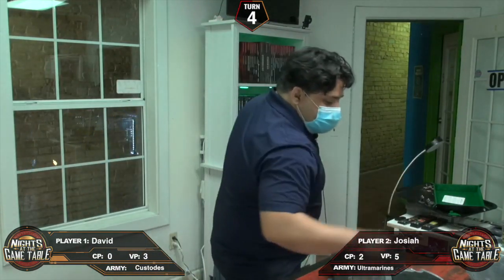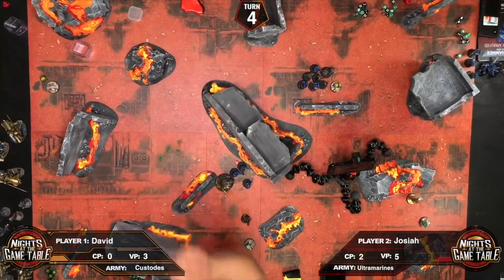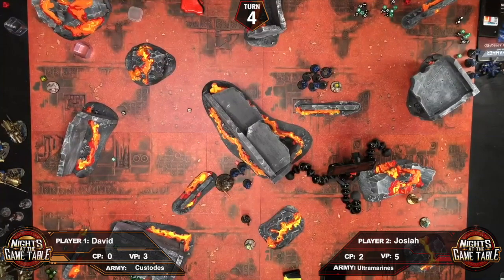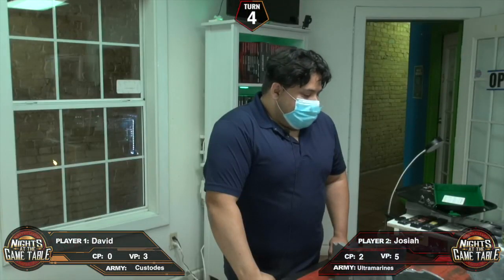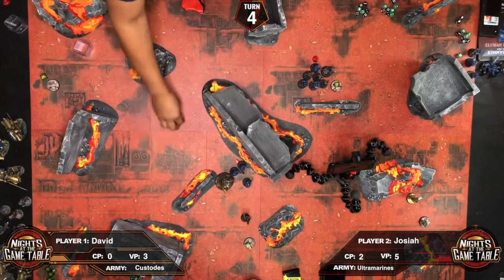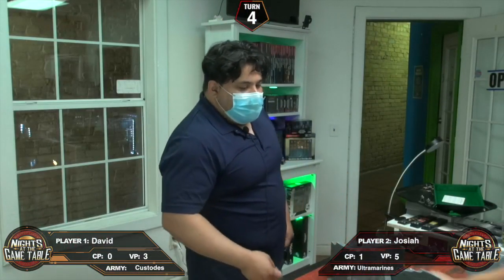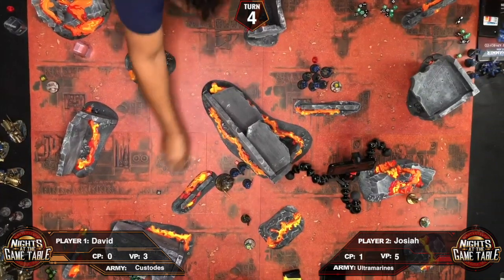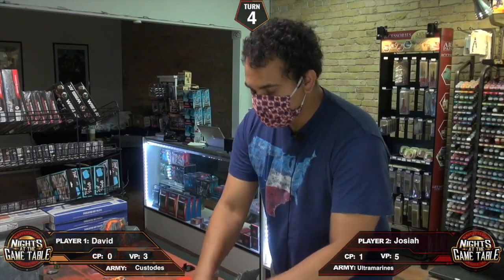David picks which combat to fight in. Josiah's squad fights into the Witchseekers — four, five, six, seven attacks — hitting on threes, but most are not threes. Wounding on fives. Three saves needed; one falls. The sergeant fights next with four attacks, hitting on fours, wounding on twos. Josiah spends a command point. Three six-up saves to make. But being round four, their speed is dead.